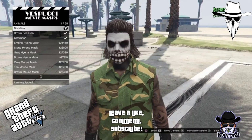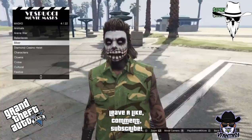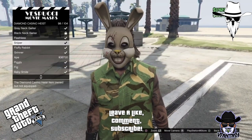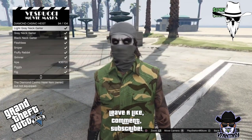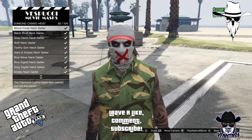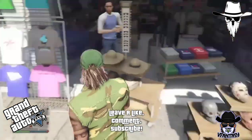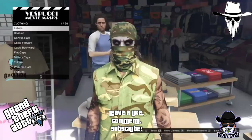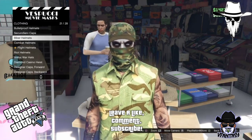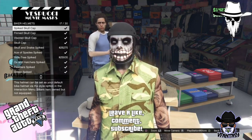You guys will need to go to the mask area. Go to Diamond Casino Heist — you want to go up instead of going down because they're gonna be right down here. Select the neck gaiter of your choice; for me I would do the camouflage one just because it's part of my outfit. Then go over to Browse Hats and go up again until you see Biker Helmets, which is gonna be selection 21. You want to go to the black spike, or any of these dome helmets will work.